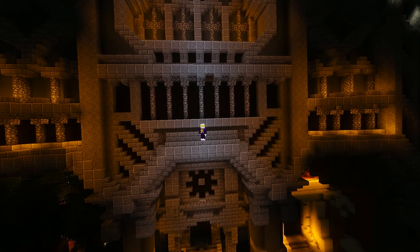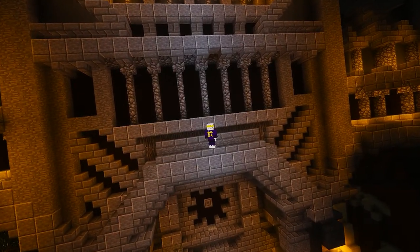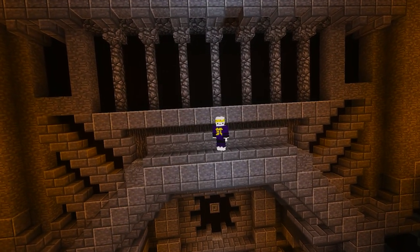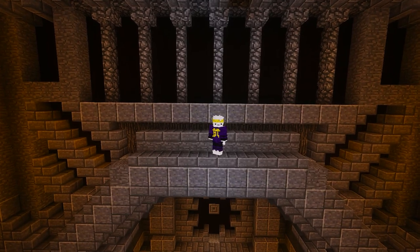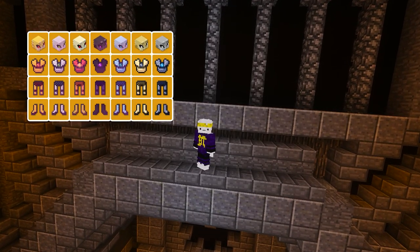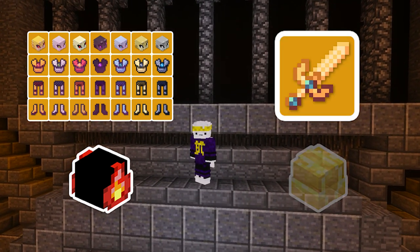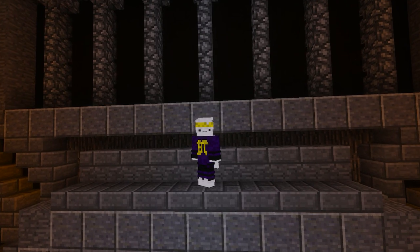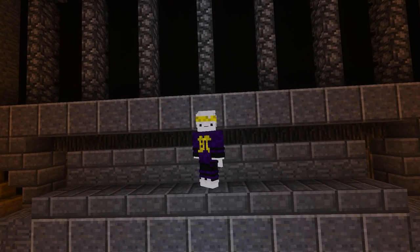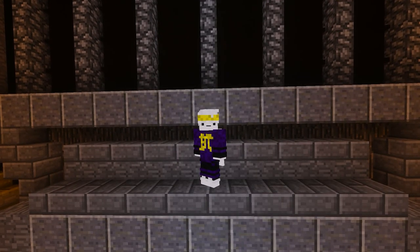So now that we know what Essence types there are and how to obtain them — why are there six of them and what are they actually used for? There are six because every Essence type is used to upgrade items according to their type. The perfect representation being Dragon Armor, which is upgraded by using Dragon Essence, or the Midas, which would be upgraded with Gold Essence. You use Essence to upgrade your weapons and armor.